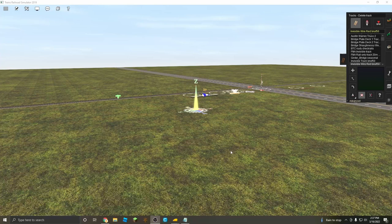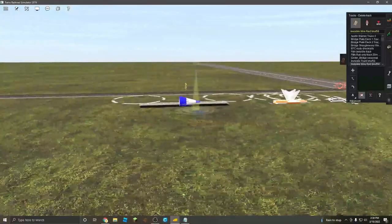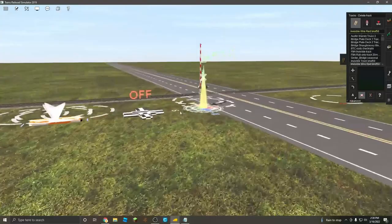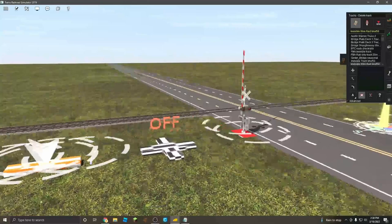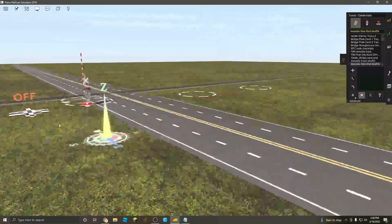Hey guys, today I'm going to be showing you how to do ATLS crossings in Trainz Simulator 2019. The first things you're going to need from the download station are: an ATLS trigger, an ATLS slave, a traffic stopper, a controller, your favorite cross bucks, your favorite roads, your favorite railroad tracks, and some invisible train tracks — specifically invisible wire red by BNSF 50.